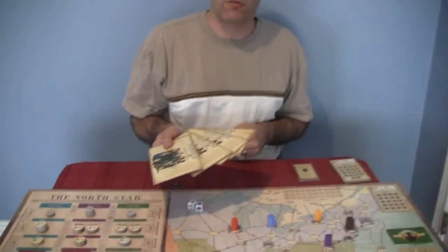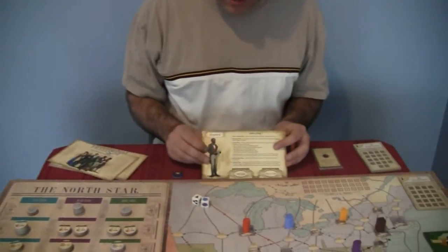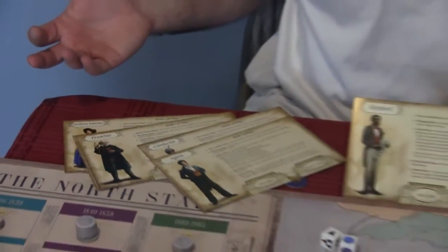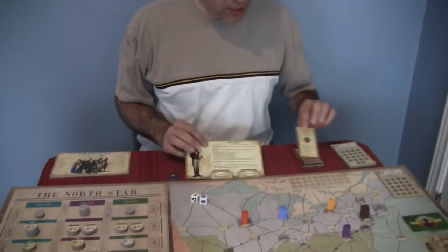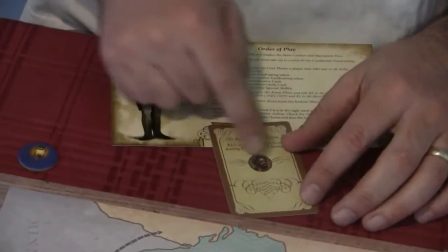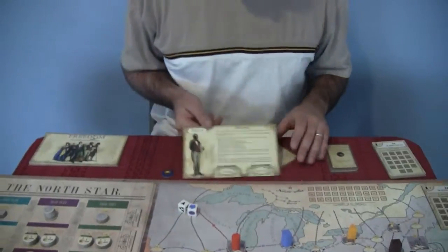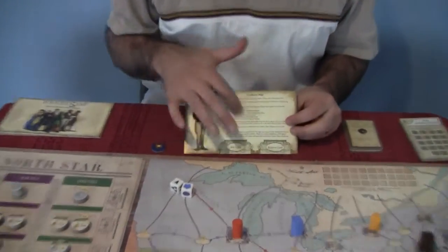Everybody has a different role card, as with a lot of cooperative games. You take on a different role — for example, I may be the shepherd, but there are other roles like agents, preachers, and conductors. All of them have a slightly different ability that benefits the cause throughout the game. You also take their supporting card. There's a special ability you can use — once you've used that ability, you flip it over and just do a standard ability the rest of the game. Some abilities you want to use early; some are better saved for later. It's very easy to remember what happens in the game with these cards in front of you.